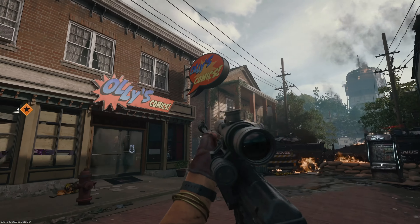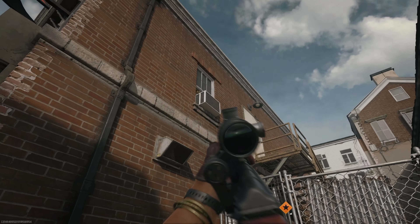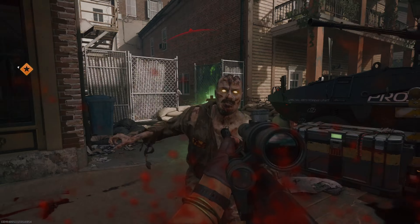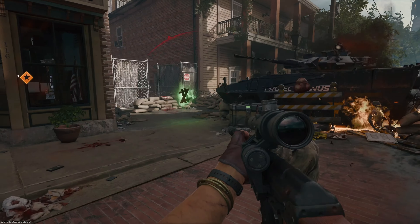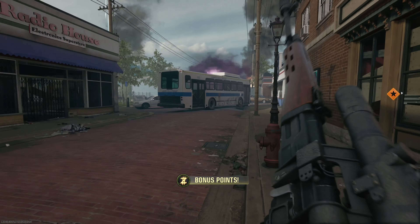Head on down to Liberty Falls' Ollie's Comics, where just to the side of the store you can find a golden Bonus Points icon that will give you the free power-up just by shooting it.